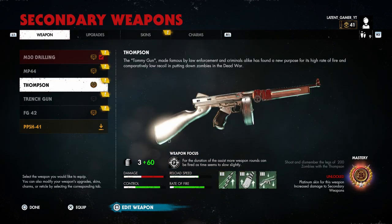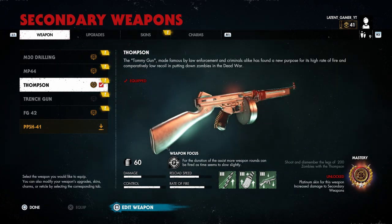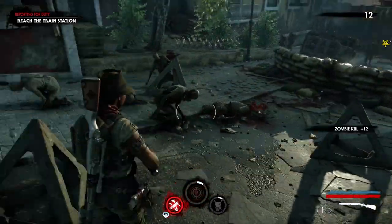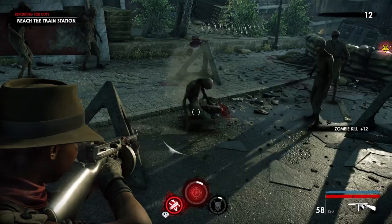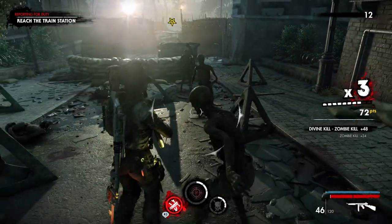In second place we have both the M30 Drilling and the Thompson machine gun. They're here because you are required to do the same thing to master them, so it's more of a question of whether you're a shotgun person or a machine gun person. The M30 Drilling requires you to dismember 250 zombies, while the Thompson requires dismembering the legs of 200 zombies. This can be easily accomplished just by focusing on zombie parts in any mission.